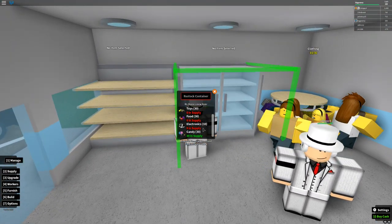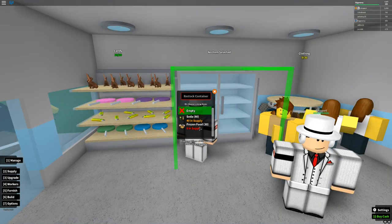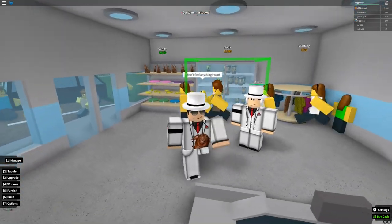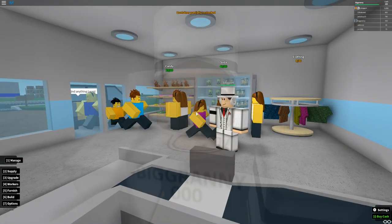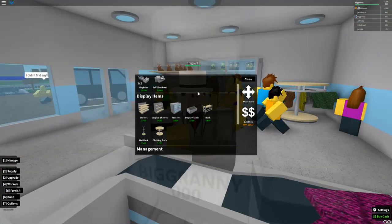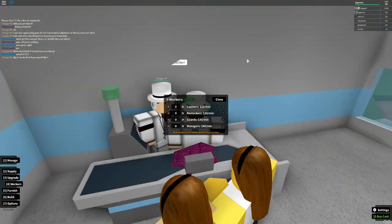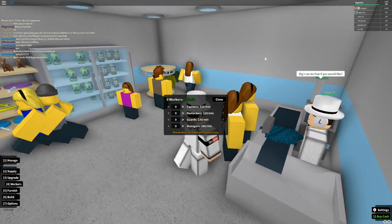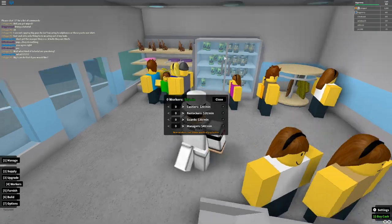In the Manage tab you can put all kinds of things on your shelves. I chose candy for my rack, and I clicked soda on my freezer so it starts restocking soda. Since we have customers, we'll go ahead and start working on our checkout lane. I don't recommend buying workers at first since you're only making a little bit of profit.